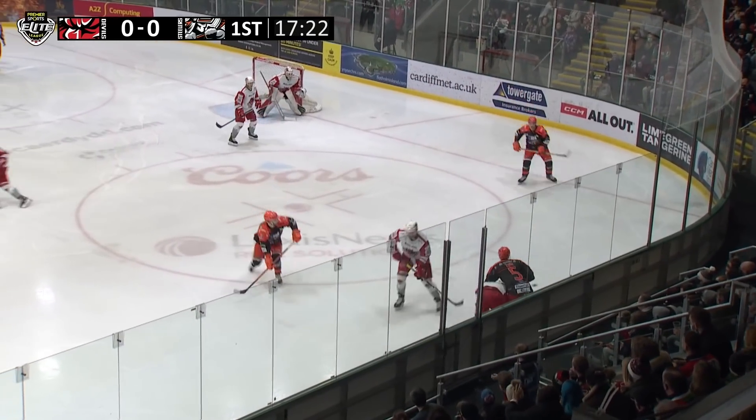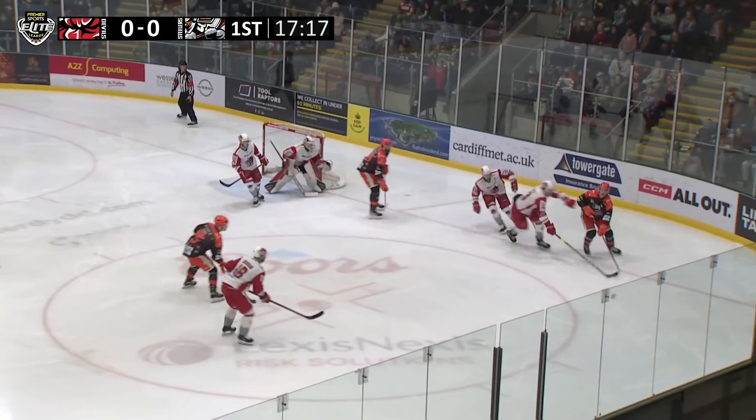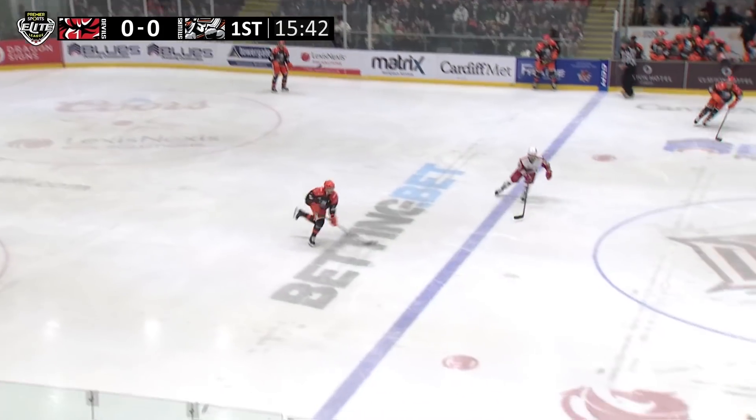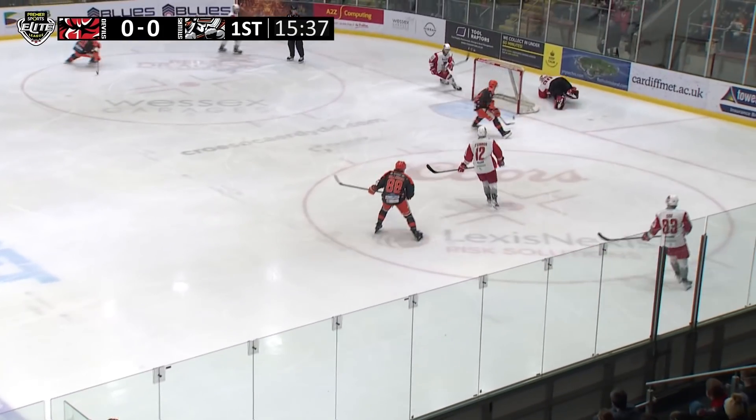Juggan with a hit there on Dane Todd. Eberle taking a shot, save from Carruth. And what it's done is it's got the crowd here in Ice Arena Wales well into the game. Devils fans making a lot of noise, but tip there in front.